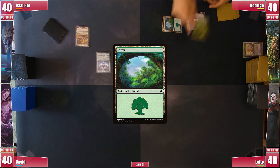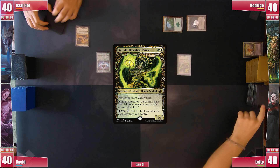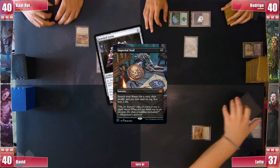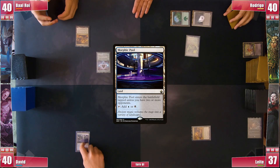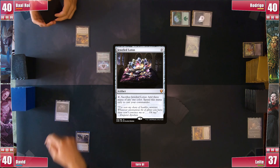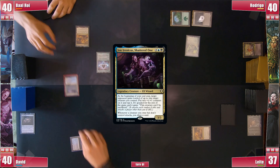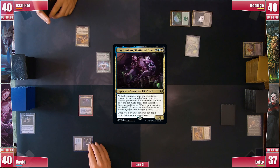Rodrigo plays a Forest and slams his Catilda Dawnheart Prime, passing. Leite plays a City of Brass and casts an Imperial Seal, searching for a Jeweled Lotus and passes. David plays a Morphic Pool and casts a nicely topdecked Jeweled Lotus. He doesn't have much ramp to cast more creatures but does cast his commander, Jorn Irenicus Shattered One, ending his turn.